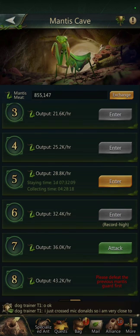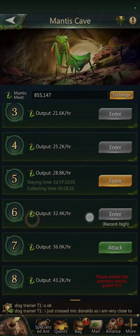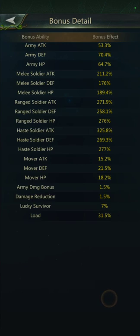Now, how do you get to the next cave level? That was a question specifically asked to me and it comes down to just battling. I just opened up level six, and if I wanted to open up seven I'd come in here — they already give you T9 soldiers, so your army ants are not used, just the ones provided for you. The activated stats are here, so it looks like all of my normal stats.